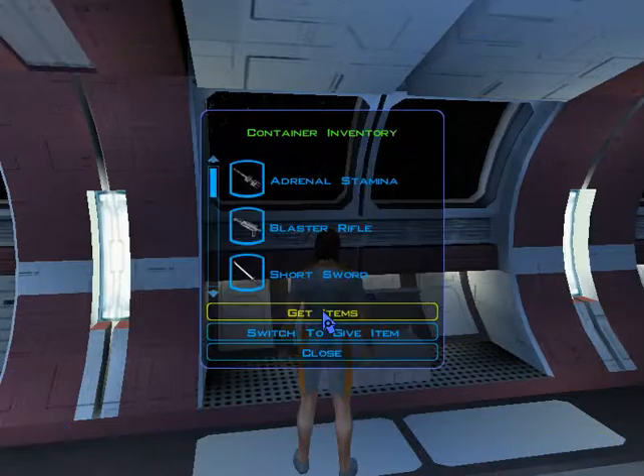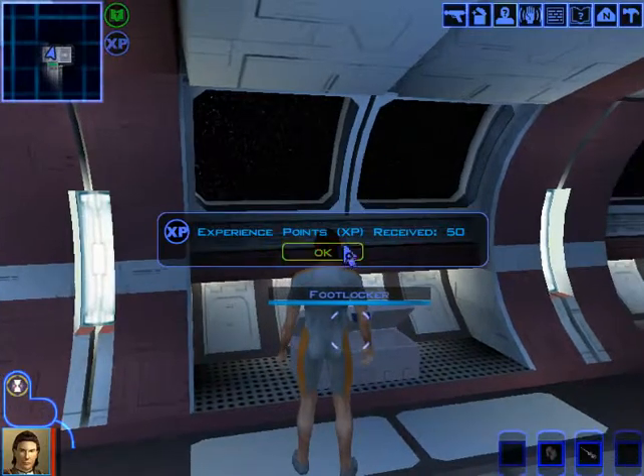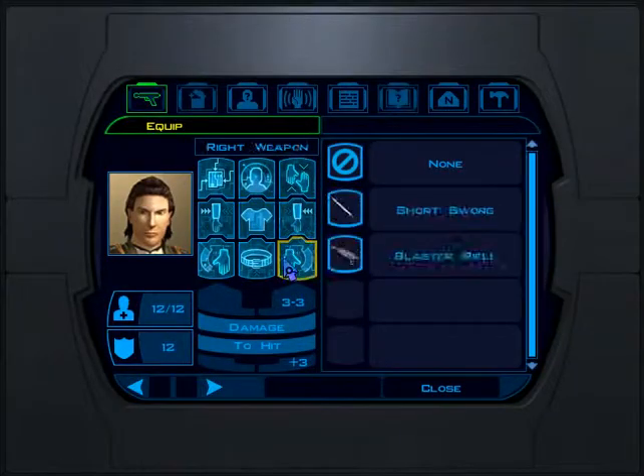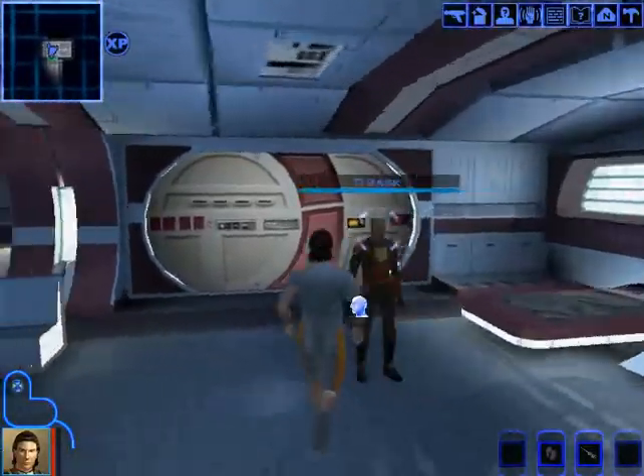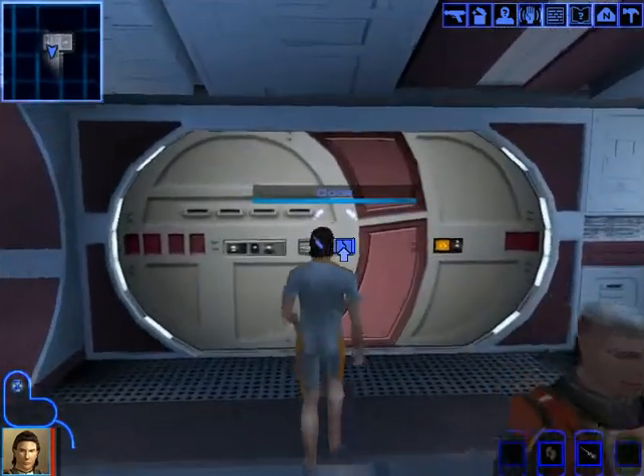Let me just open my footlocker and equip my short sword. I don't need clothes because I'm in my volleyball uniform, so that's good. Alright Trask, let's go.